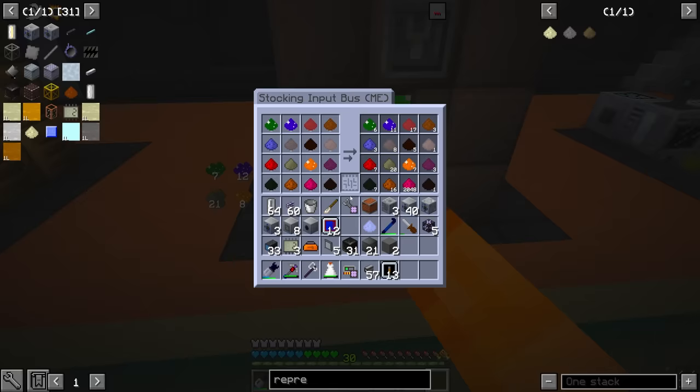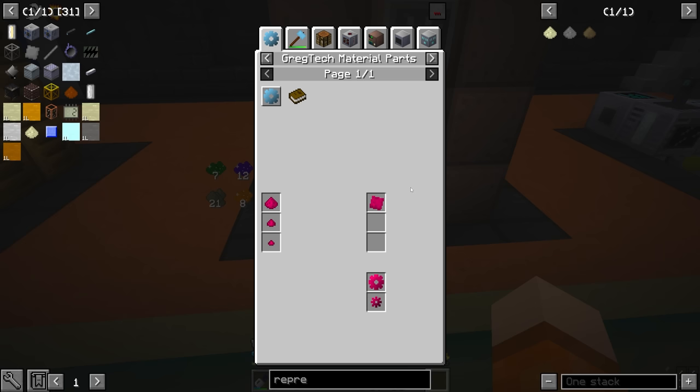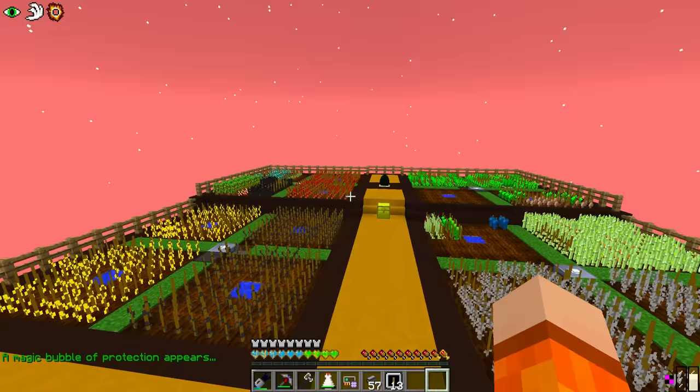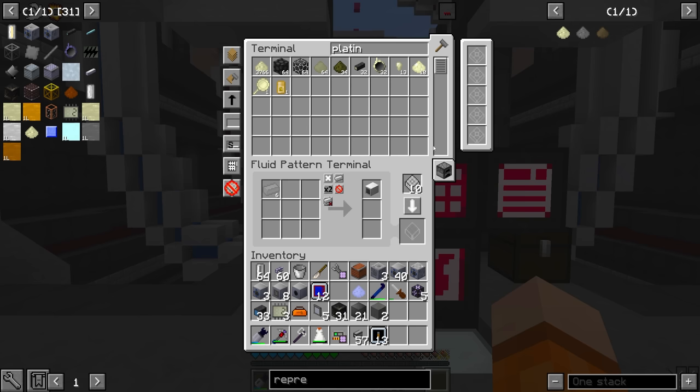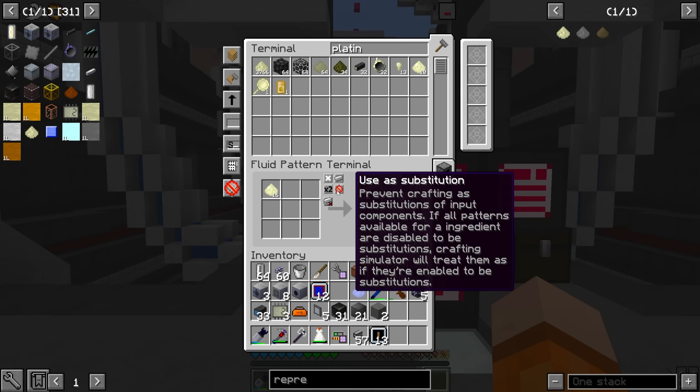I'm going to stop processing all this red granite — this is where all the aluminium dust is coming from, and we get red granite pretty much infinitely from the crops. But yeah, we're now making ourselves platinum dust. I have to fix that little mistake we made with the voiding, but we can actually set up a smelting recipe now in the multi-smelter — we'll do this like a stack or half a stack at a time.